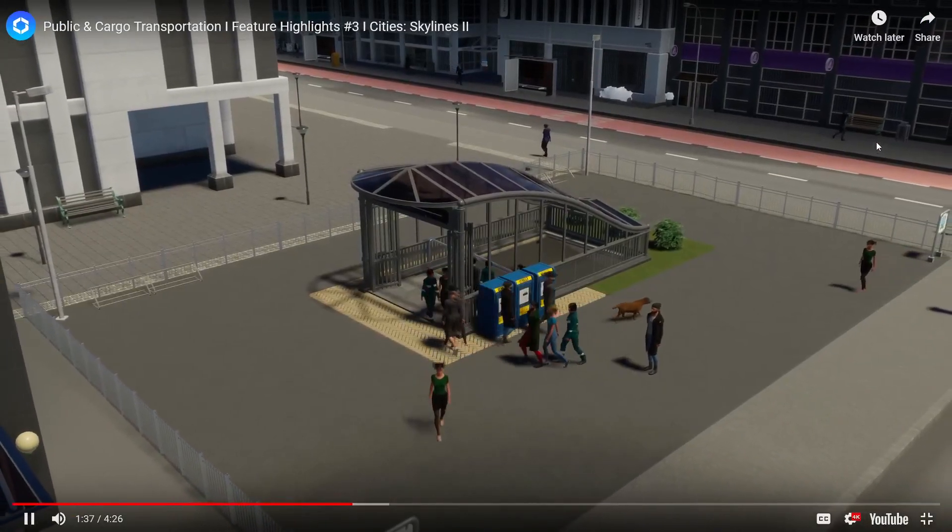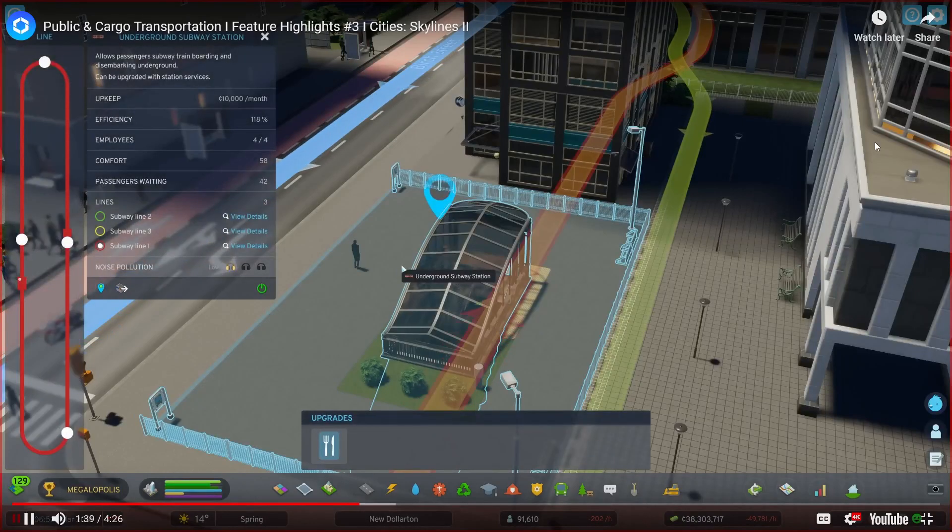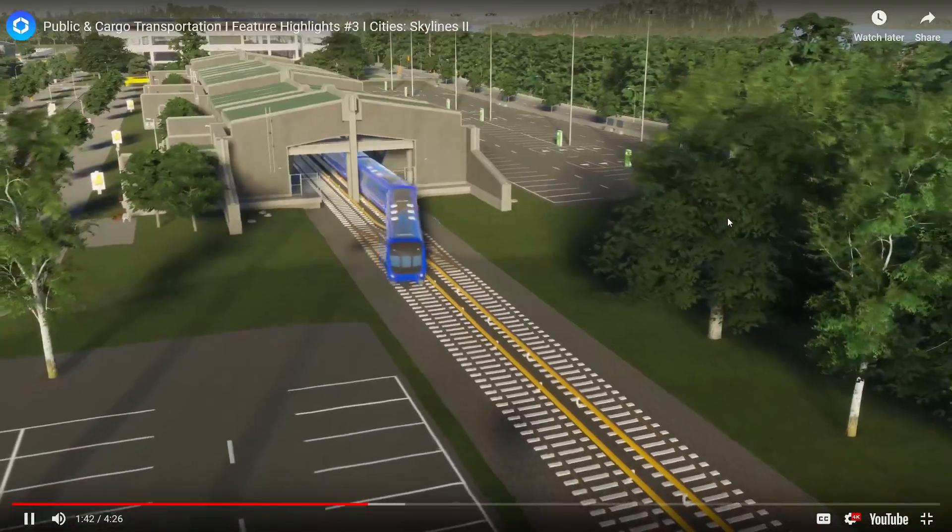Let's look at the Subway. They're fast, high capacity. You can upgrade this — maybe even a meal car. I love how the subways look — they actually look like a real subway station. You go in, go down the escalator. Efficiency: 118% — that's pretty good. Comfort, passengers, lines, noise pollution because of where it goes underneath certain things. Subways take up very little room when underground, and if they operate above ground, you can run them on elevated tracks so they don't get tangled up with road traffic.